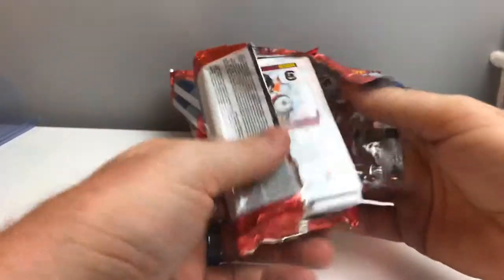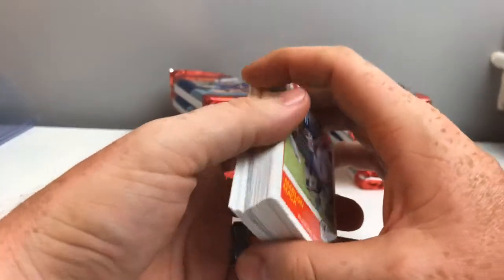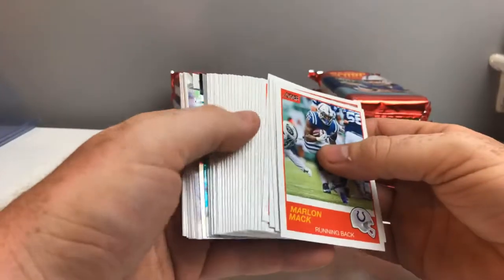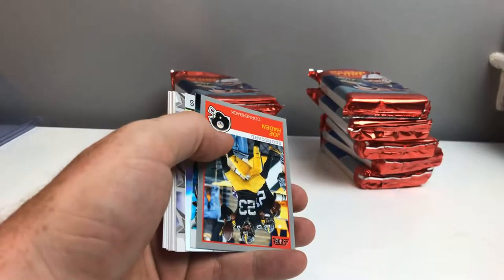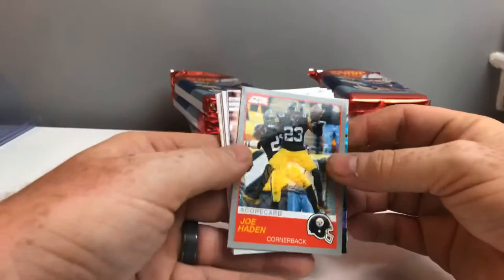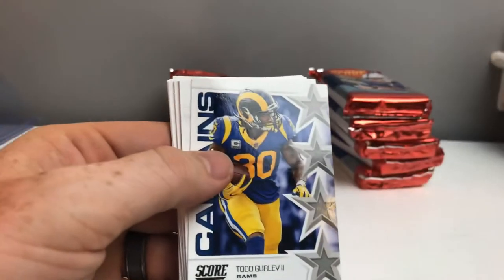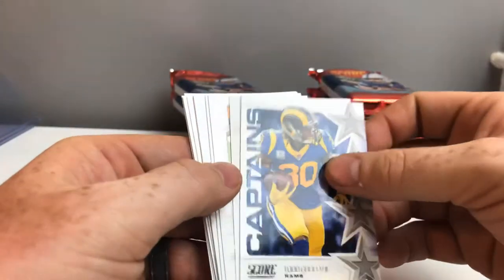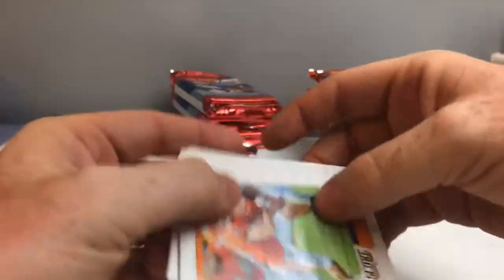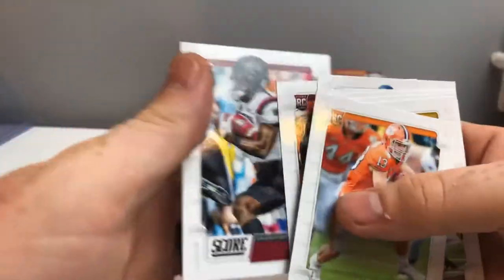Hit my first down auto last time, so let's see. We're hiding the hits again this time too, FYI. If you want to skip to the end, shame on you, but I understand. Joe Hayden scorecard, Keelan Cole, all hands team. Here's signal callers — Eli. Captain's. And we got it — auto. First pack, one auto. I like it.